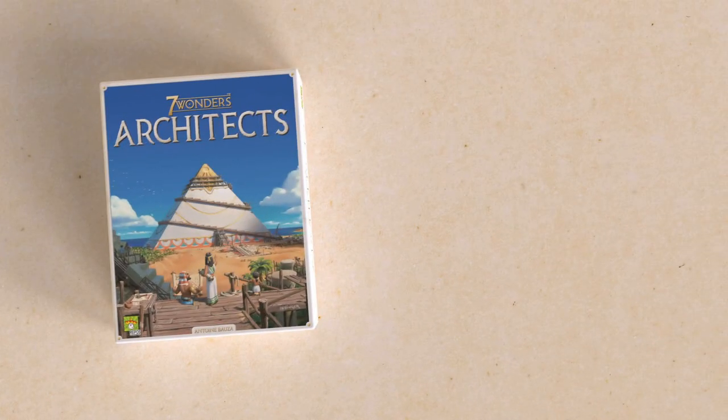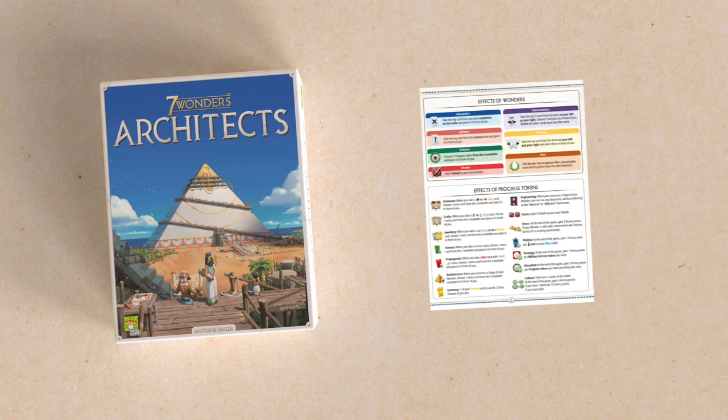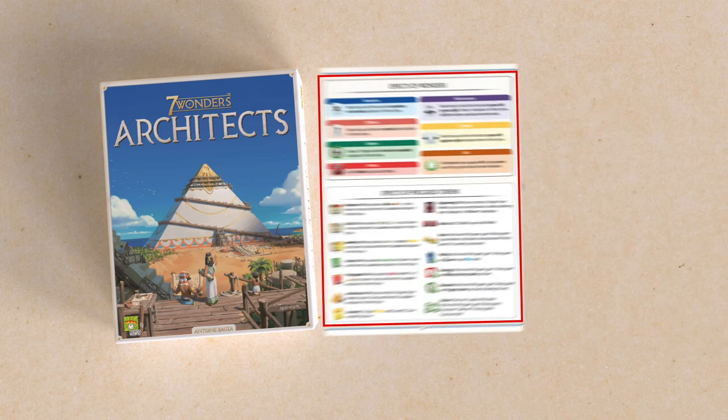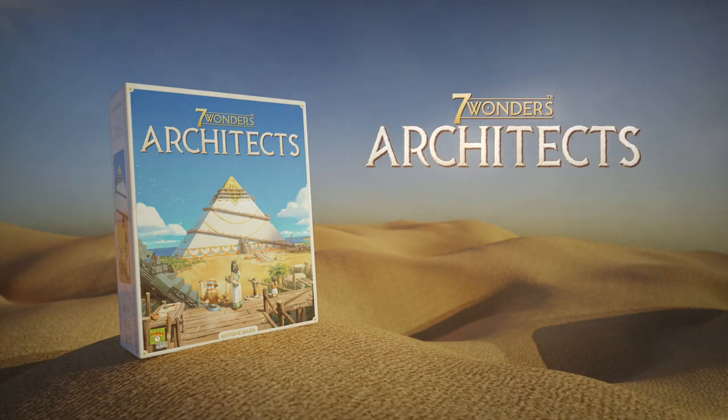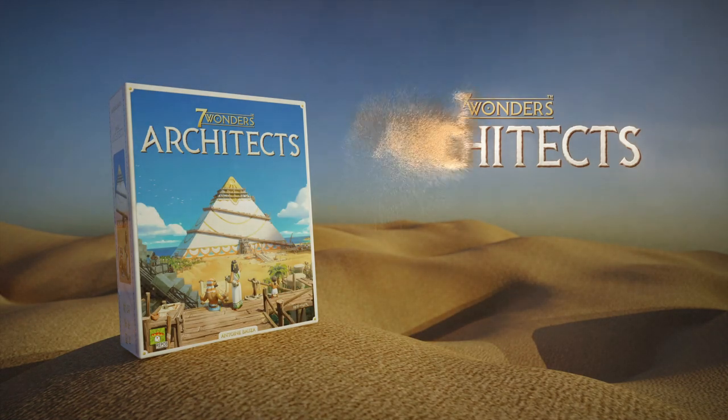And there you have it — you are now ready for your first game of Seven Wonders Architects. Keeping the rulebook nearby, the last page has an overview of all the wonder and progress token effects. Thanks for watching this video. We hope you have fun playing Seven Wonders Architects.